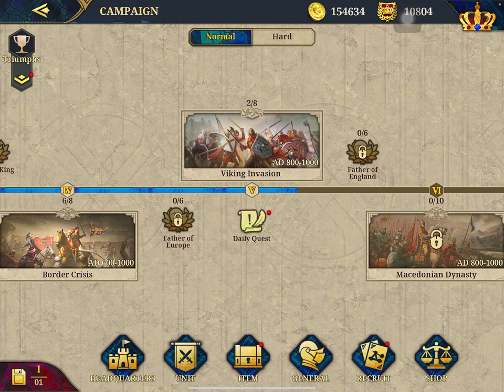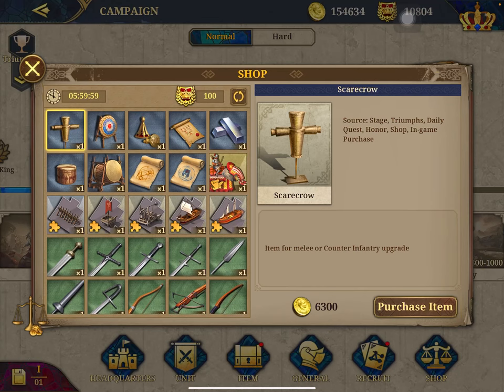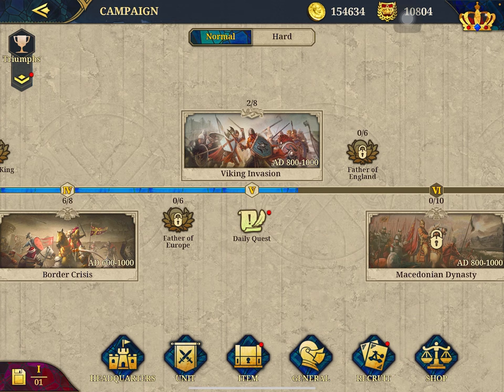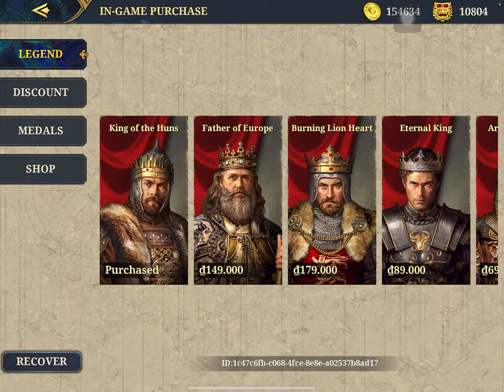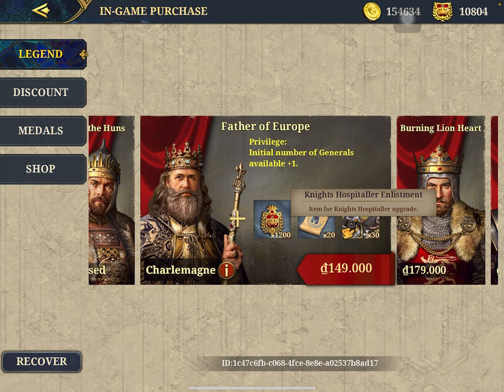There's also an item you can buy from the shop. You can buy special units like the Elephant Shooter Enlistment, which costs about 40,000 and is quite a lot as well. It can also be obtained by playing certain campaigns. One of the most important things is that you can also get them by purchasing special units. For example, if you purchase Charlemagne — the Father of Europe — you will be able to gain 30 Knight Hospitaller Enlistments.